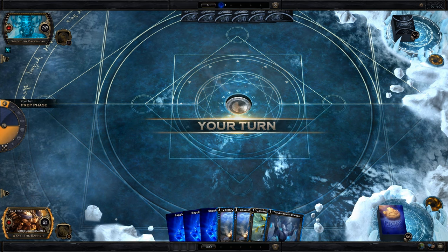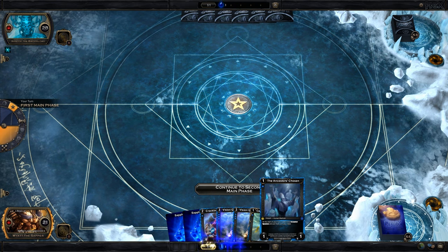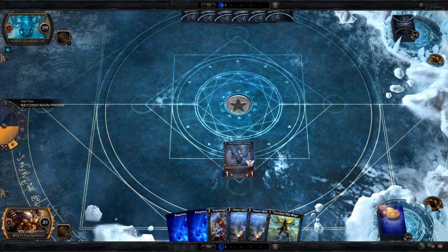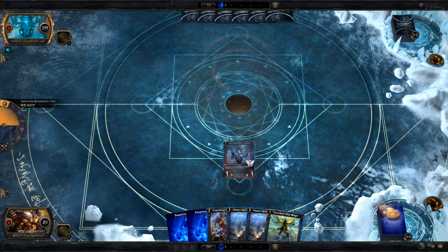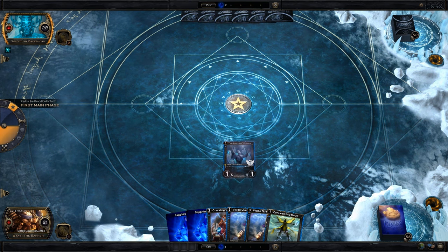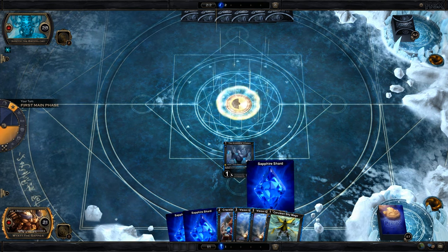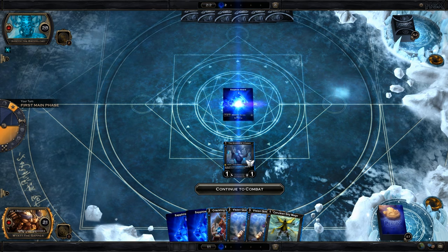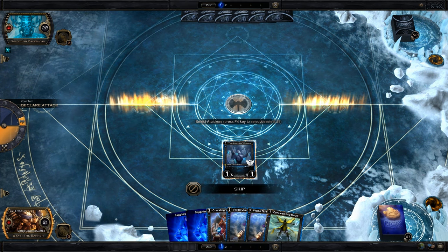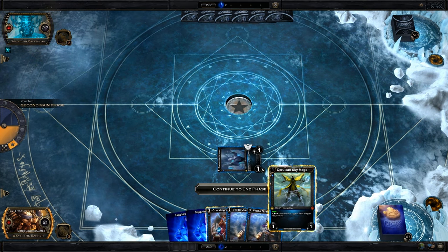The first thing we're going to do is get an Ancestors Chosen out, and then likely a Cerulean Sky Mage, and see if either survive, then start getting some cards in hand. This deck loves to draw. He's got a Verdict of the Ancient Kings on board, so I'm not going to play anything that would allow him to counter. Instead, I will just play my Cerulean Sky Mage — do the damage, get the Mage out.